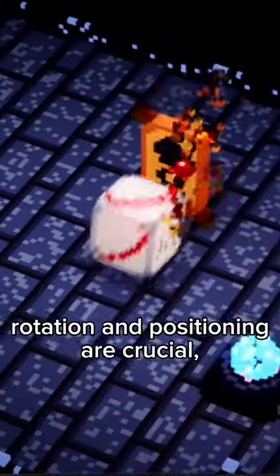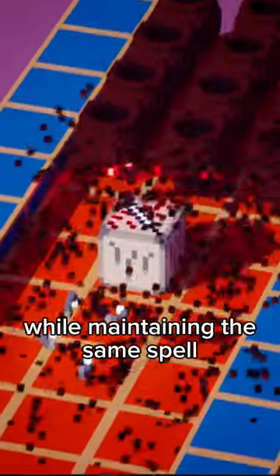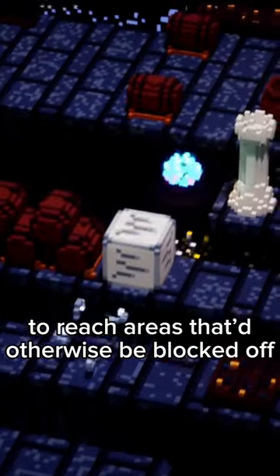In a game where rotation and positioning are crucial, dashing lets you do this neat little backstep maneuver to kind of push yourself around while maintaining the same spell. You can also dash across small gaps to reach areas that would otherwise be blocked off.